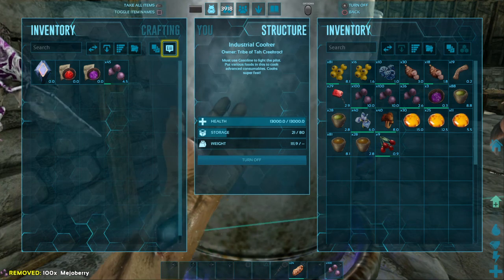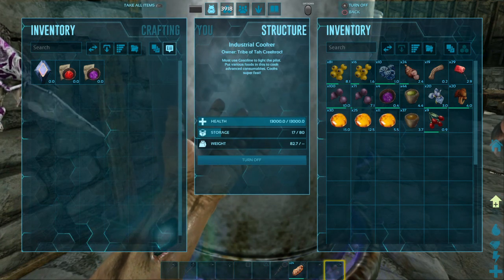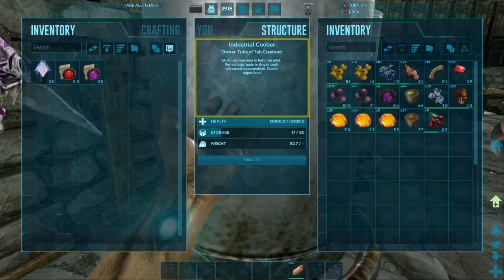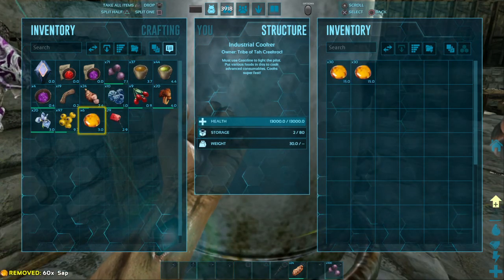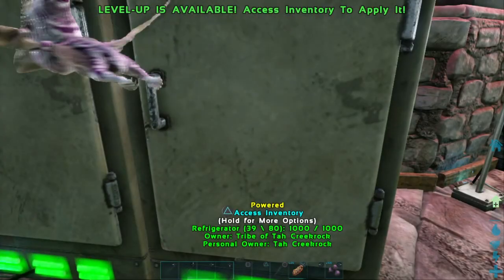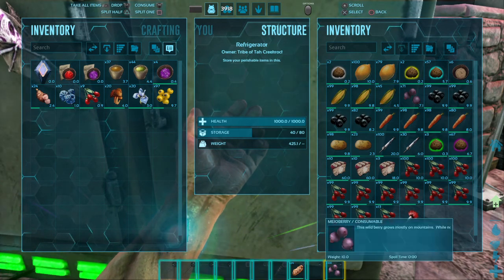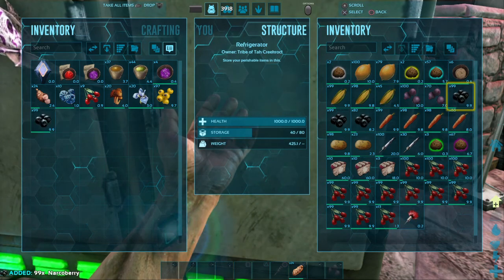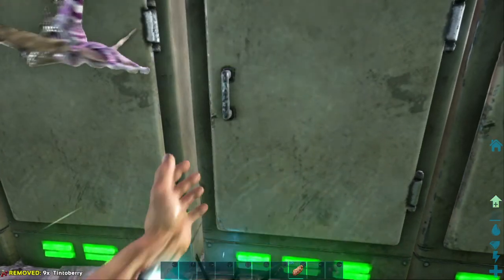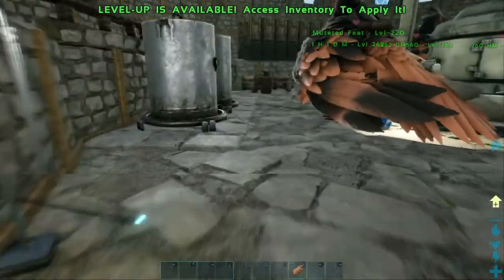Okay, there's a third one. Is there enough to make another one? I think we're going to have to stop at four, because that took a lot more materials than I thought it would. Let's get all that stuff out of there and I've got to put all this stuff up before I do anything else today. That used up quite a bit of cooked prime meat also, but not near as much as it did of berries and the stimulant and stuff.